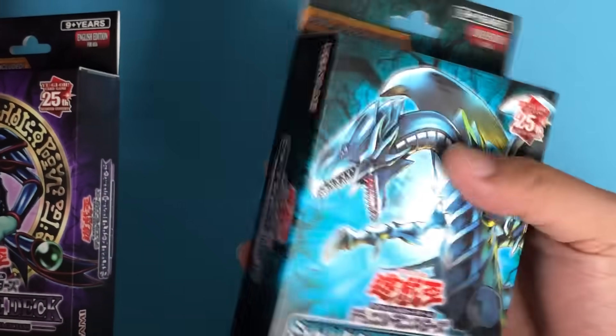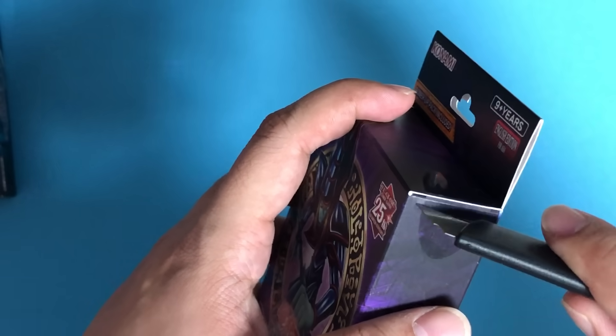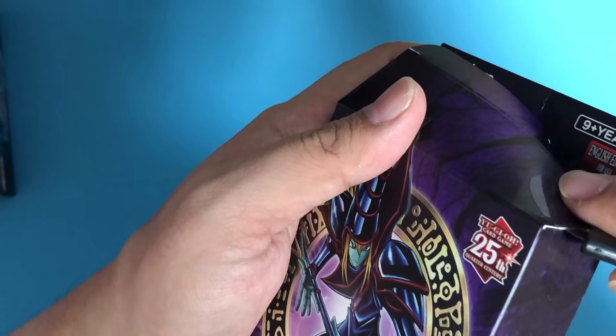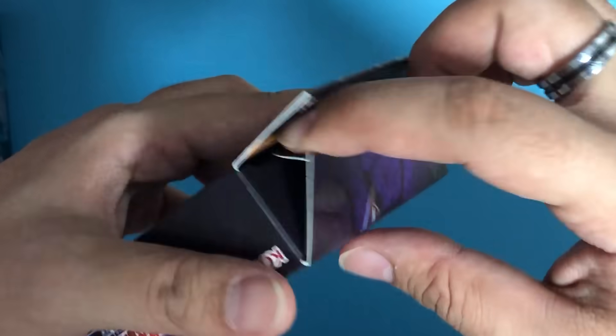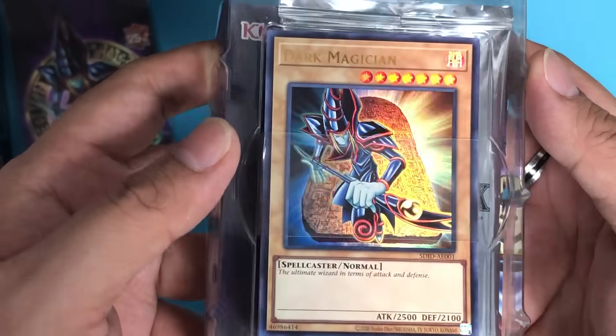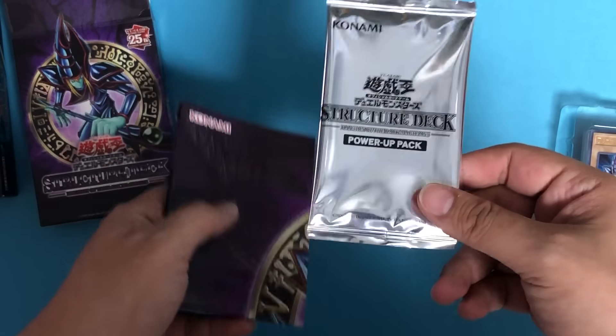Now let's take a look at the Blue-Eyes and the Dark Magician decks. The thing I'm most curious about is whether there are holofoil cards in these decks. The deck is around 20 dollars, making it almost the same price as an average structure deck. And yes, we do have foils!